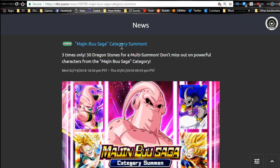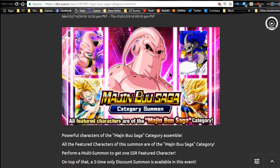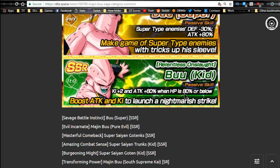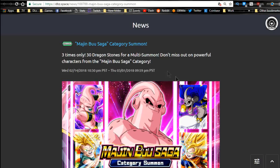The Majin Buu Saga Category Summons also runs until the first — and this gave you a guaranteed SSR on the three discounted ones. This Buu is actually really good: Super type enemies defense minus 30%, and he gives himself attack plus 80%. On top of that, he is a Buu, and there are a lot of physical Buus you could run on a team. If you're going up against the Gotenks event with a mono extreme physical team, he's going to come in really handy. Most other units on here are subpar — only useful in unique situations.